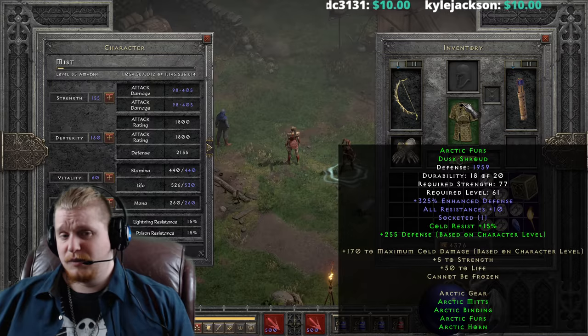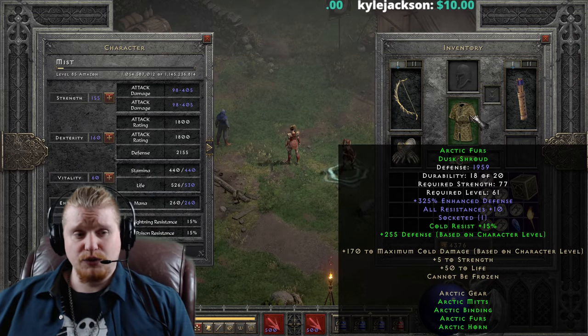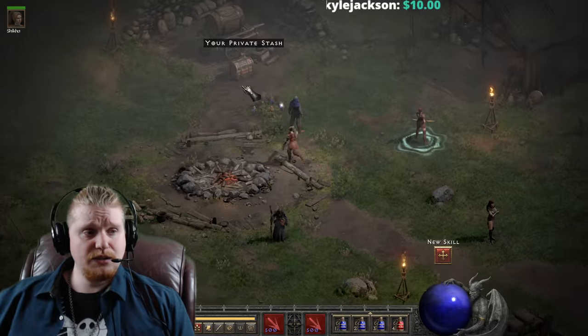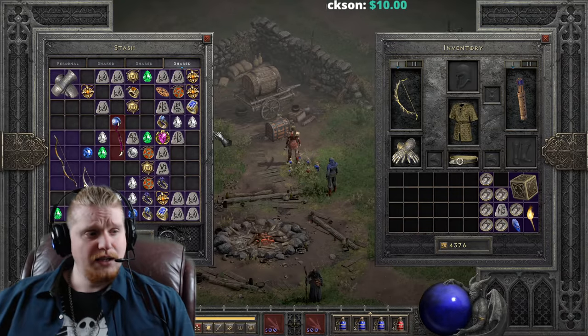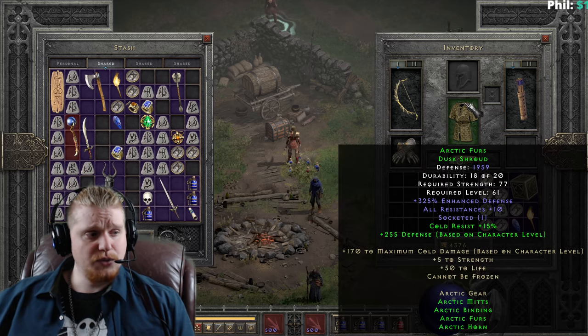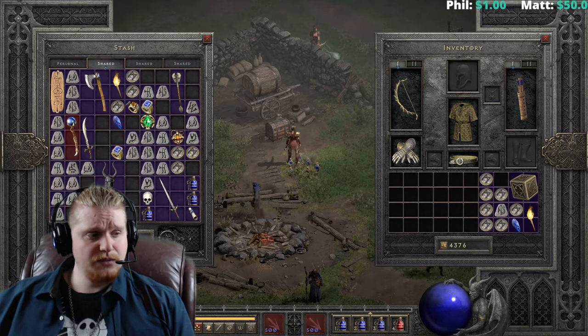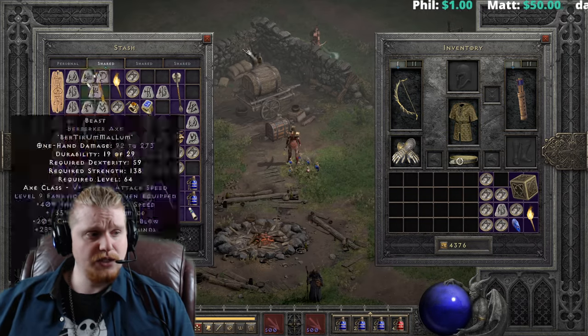Granted, it doesn't have the same utility as a Stone runeword, but what you could do is take a Shael rune, throw it in here, give it faster hit recovery, upgrade it one tier at the very least, and then you would have a relatively nice armor for a mercenary that could hold him until you get something better. It would give him faster hit recovery and the defense would be pretty massive.